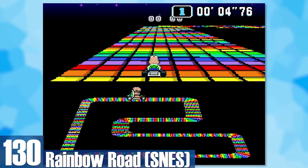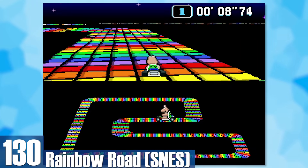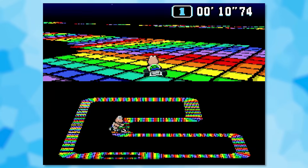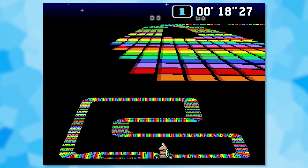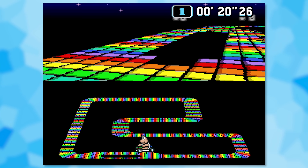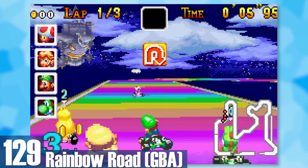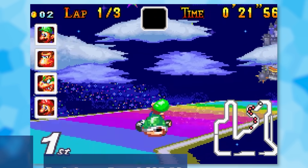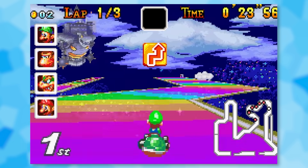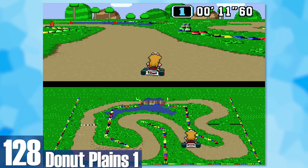130: SNES Rainbow Road. After you play all of Super Mario Kart, a track like this is a breath of fresh air in the visual department, but that doesn't make it fun to play. The track is so narrow and the turns are so sharp that falling feels like you actually died since it takes so long to get back up. 129: GBA Rainbow Road. Imagine SNES Rainbow Road but prettier, and the edges let you jump — the jumps can save you from falling and also pull off shortcuts.